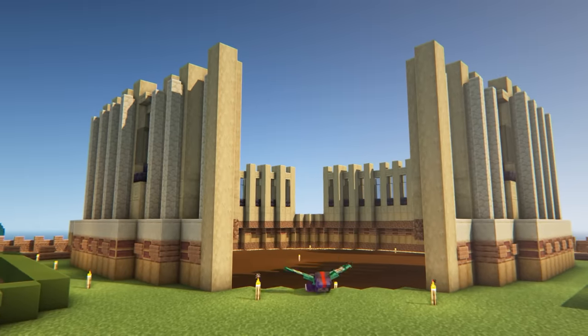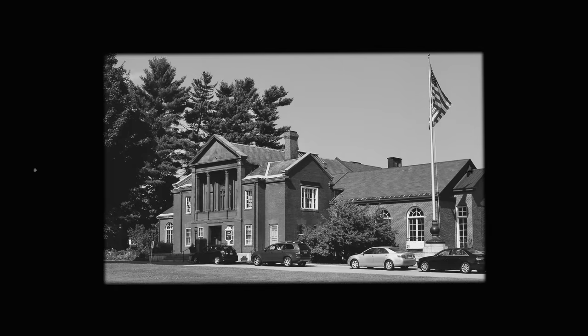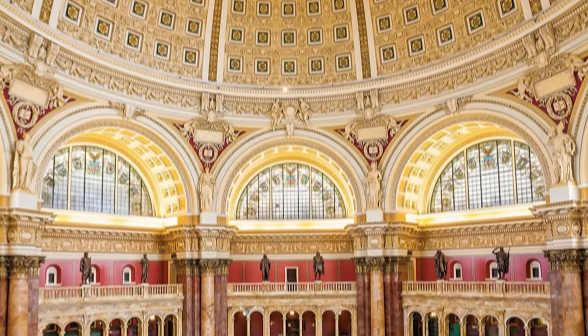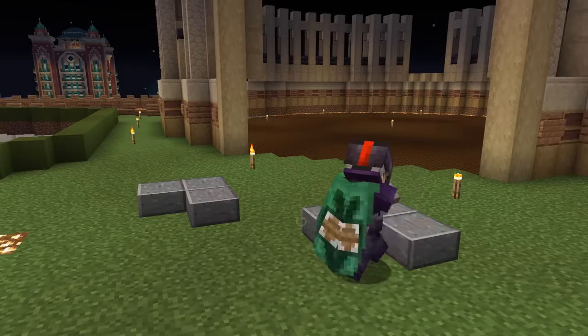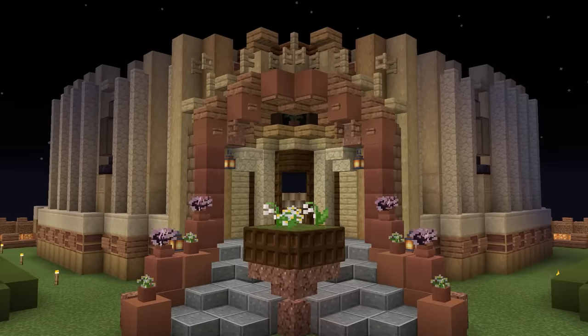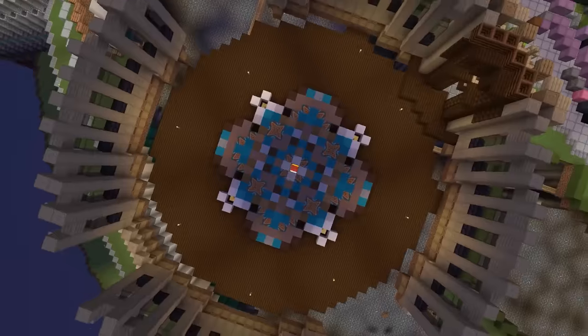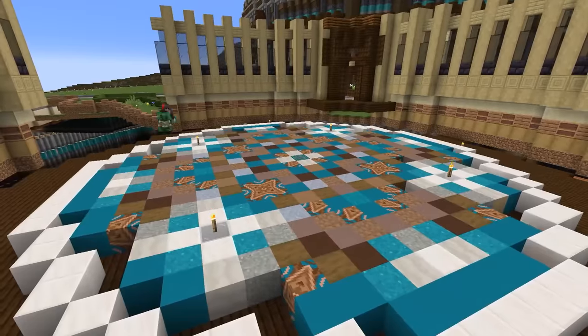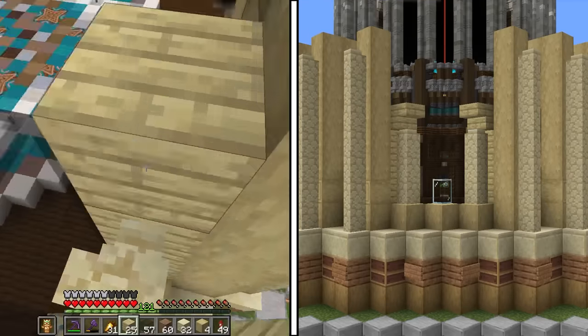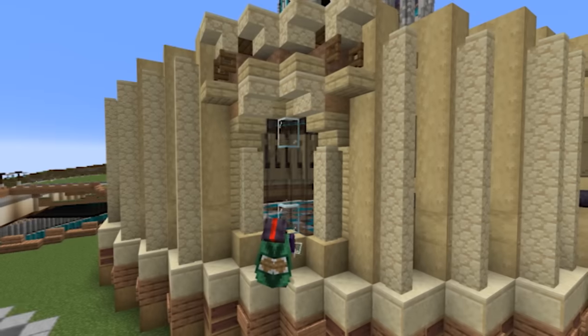I used blackstone and black glass to get a nice strong contrast going with the sandstone. This is starting to look like an actual building. Although the general layout of the build is based on my town library, I definitely wanted to have a much more monumental feel, kind of like the Library of Congress in Washington D.C. I went there with my eighth grade class, and there was this insane main hall with a crazy tall dome ceiling.